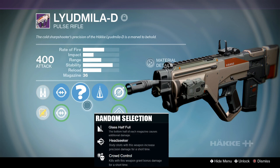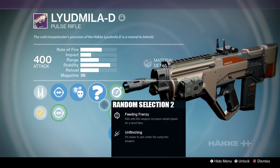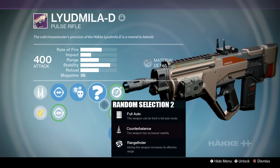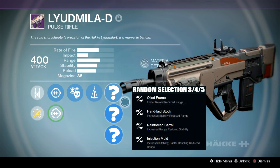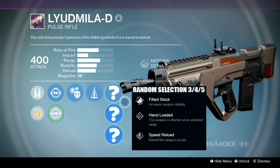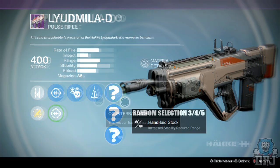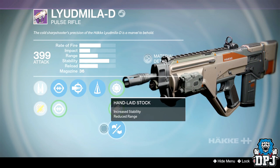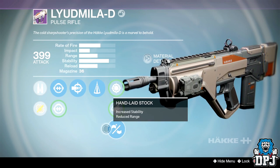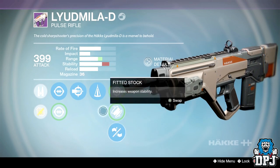For random perk two, you can have Rodeo, Counterbalance, Rangefinder, Full Auto, Zen Moment, Spray and Play, Feeding Frenzy, and Unflinching — there's really only one choice and that is Counterbalance. For random perks three, four, and five, we have Snapshot, Single Point Sling, High Caliber Rounds, Old Frame, Hand Laid Stock, Reinforced Barrel, Injection Mold, Fit Stock, Hand Loaded, and Speed Reload. You want to look out for Hand Laid Stock. The ideal roll needs that stability, so be patient for a Counterbalance and Hand Laid Stock roll. This weapon cannot have Braced Frame, which affects magazine size rather than range like Hand Laid Stock.